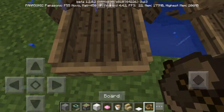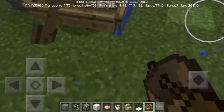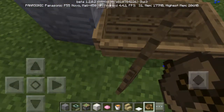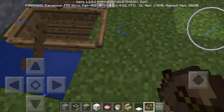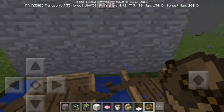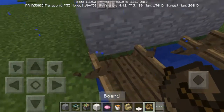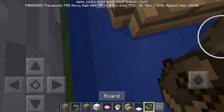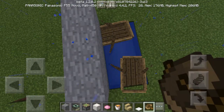Now what you wanna do is take a boat — take two boats and place them side by side like here. Go into the water. You wanna put this like this, or put it back to the right one.